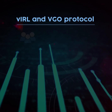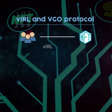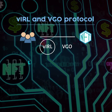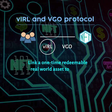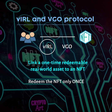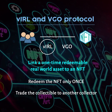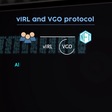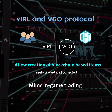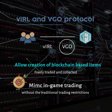VIRL and VGO Protocol. NFT creators can also take advantage of WAX protocols like VIRL and VGO to launch new and exciting NFTs. The VIRL Protocol is designed to link a one-time redeemable real-world asset to an NFT. Owners of that NFT will be able to redeem the real-world asset only once, or trade the VIRL collectible to another collector on the NFT marketplace. The VGO Protocol is designed to allow creation of blockchain-based items that can be freely traded and collected, aiming to mimic in-game trading without traditional trading restrictions.